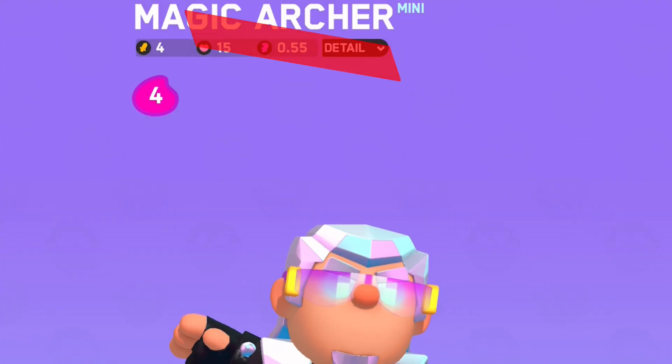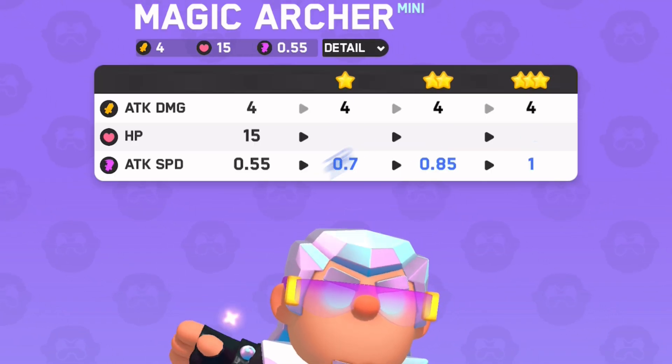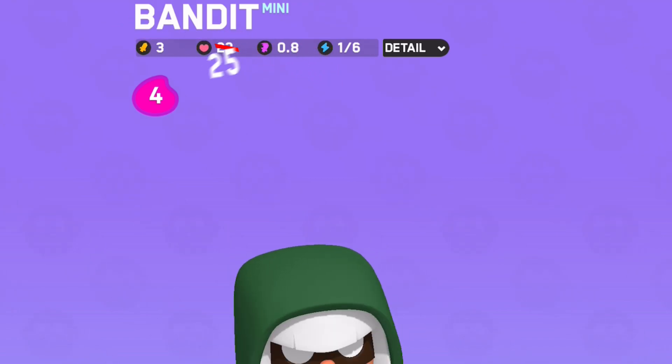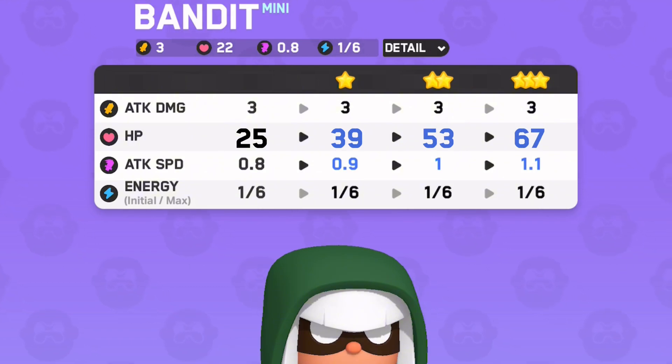Magic Archer: his base attack speed was increased to 0.65 from 0.55, and his HP per upgrade was increased to 12 from 10. The Bandit: her base HP was increased to 25 from 22, and her HP per upgrade was increased to 14 from 11.